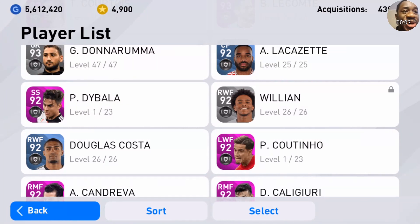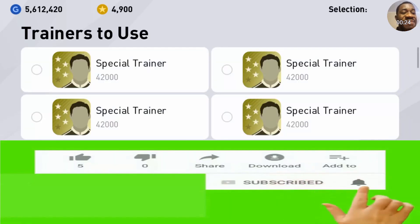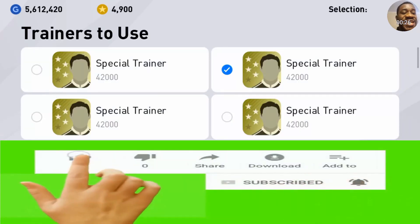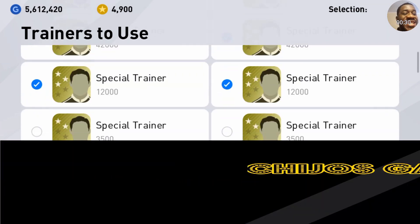Hello guys, it's your boy Chijos back again. In our previous video we got free club selection Cortio and Dybala. Today we are going to be training them to the max level, starting with Cortio. Make sure you subscribe, like, comment, and share, and stay safe out there.